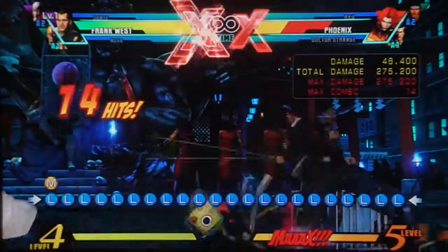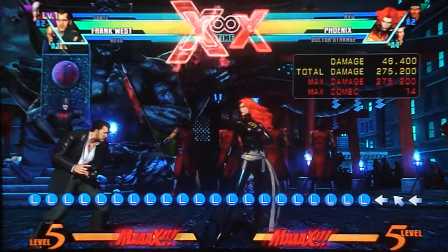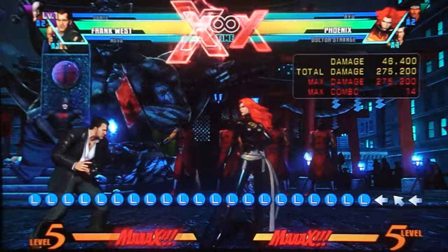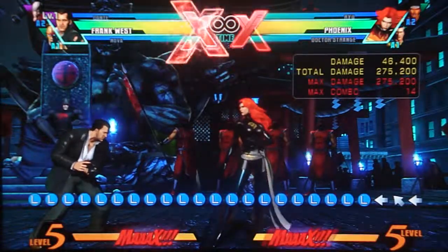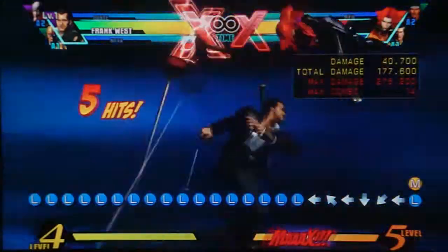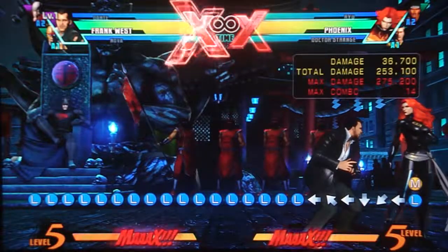Let's do the hypers first. The first one is the shopping cart — it is mashable, so you can get more hits and more damage. It is very slightly projectile-invulnerable at the very beginning, so if you want a quick way to blast through some zoning, it can potentially do it. However, it's only the shopping cart itself that absorbs projectiles — Frank himself is not invulnerable. So if the projectile is far enough that it'll hit Frank before the shopping cart comes out, you'll still get hit. His other hyper is the quarter circle back one — it's what you see, it's what you get. No special properties. Those are his hypers.